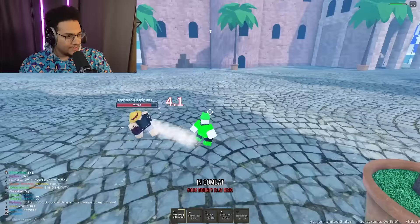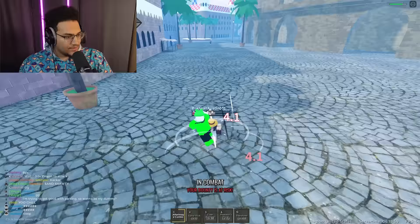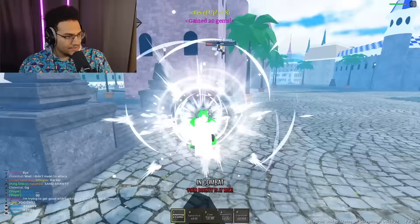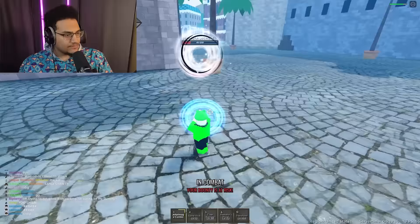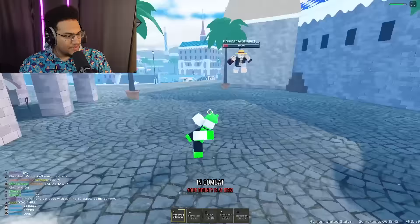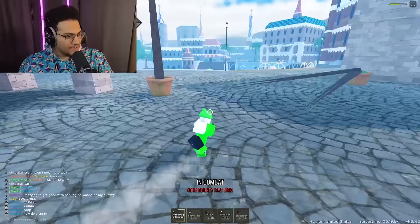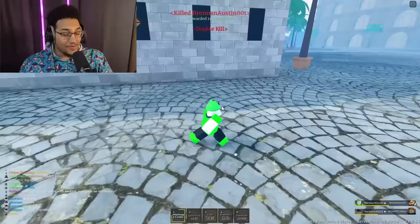Who's that? Get over here. After Image Combo. I ain't doing much damage to him. After Image Combo — got him, double kill! We're getting good at this game. We got our next move at level 12 and we're level nine right now, so we're almost there.